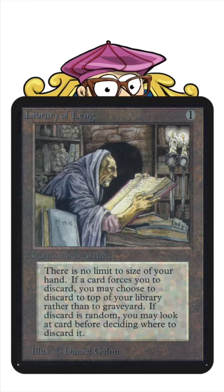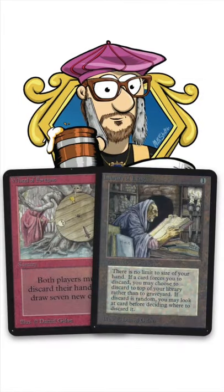If the card is a random one, you may look at the card before deciding where to discard it. In other words, if you've got Library of Lang on the battlefield and you cast your Wheel of Fortune, you can decide what cards you're gonna put in the bin and what cards you're gonna put on top of your library that you then will draw again with the Wheel of Fortune. Pretty amazing, isn't it?